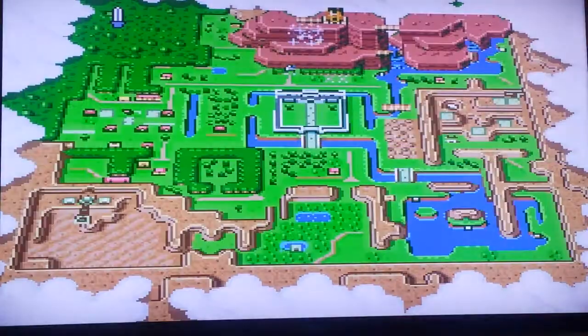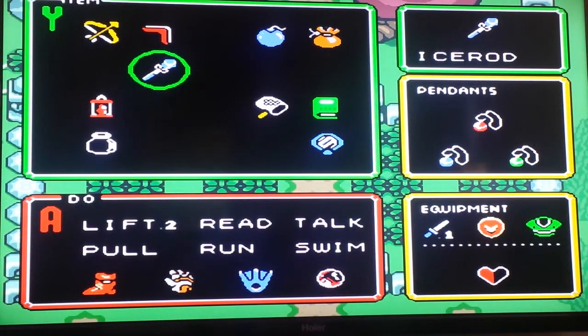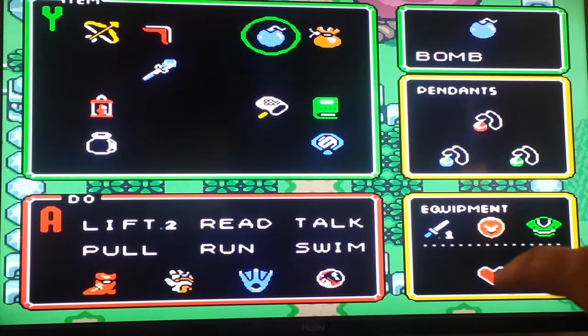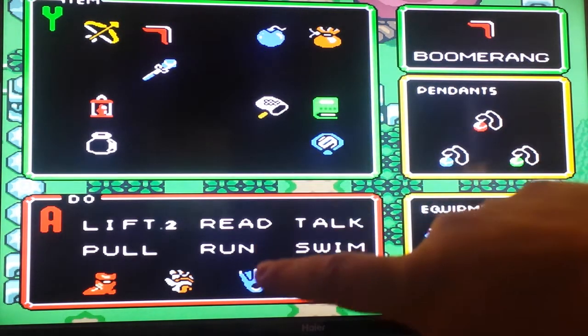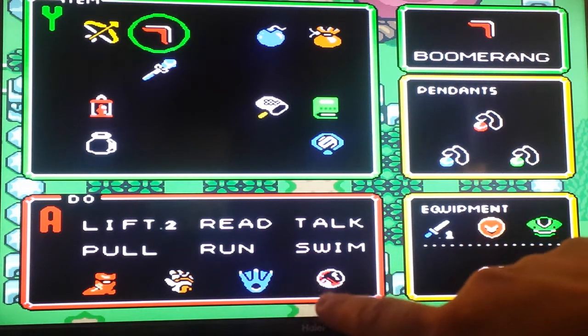So I started today, and you can see that I already got the three pendants there. I wanted to share with you guys one of my favorite parts in the game — when you actually pull the sword out of the stone. In order to do so, you need to get the three pendants first. I got the Magic Boomerang, the Better Shield, the Power Glove, the Flippers, and the Moon Pearl.